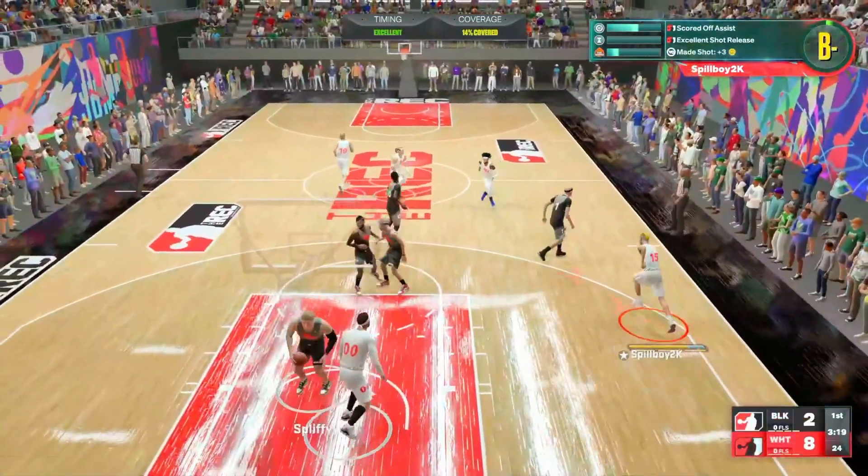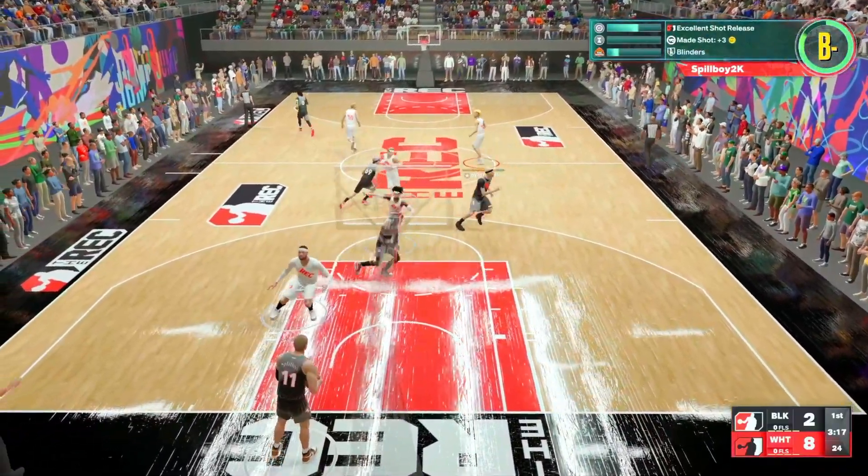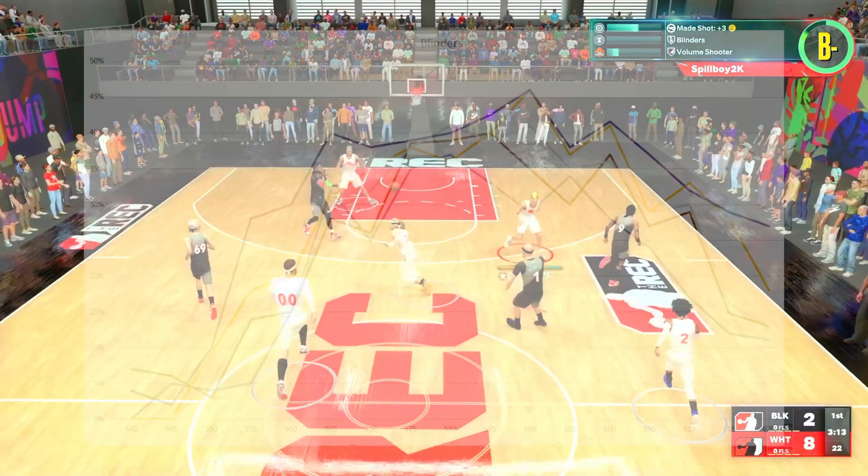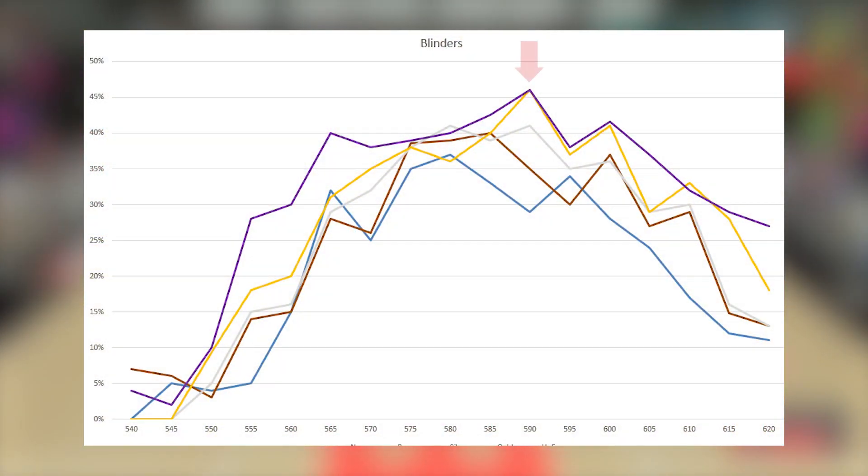We did this at every badge level and without the badge, which came out to 17,000 total shots — actually one of our largest samples ever. Looking at the chart, the center of the green window for blinders peaks around 46.5%, which is pretty similar to the center of the green window of our Deadeye chart, with Deadeye peaking around 51%, which we'll take a look at in just a second.